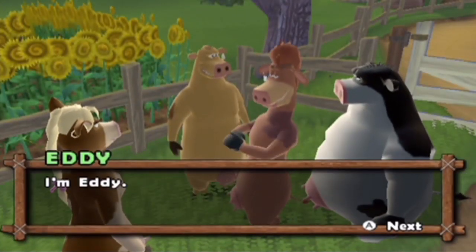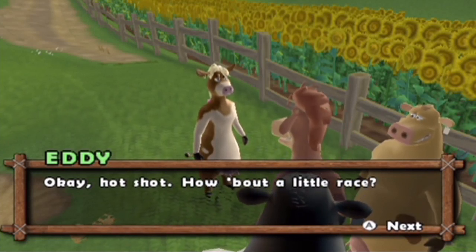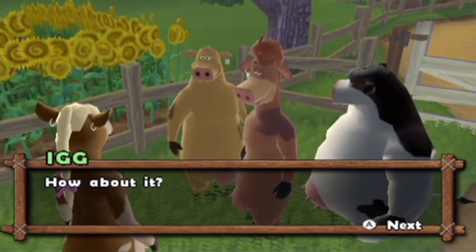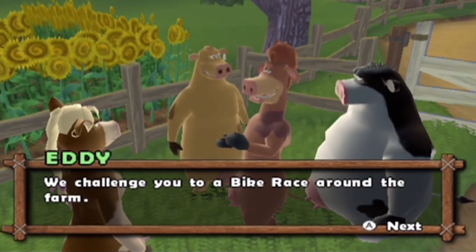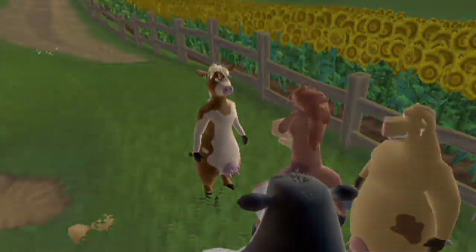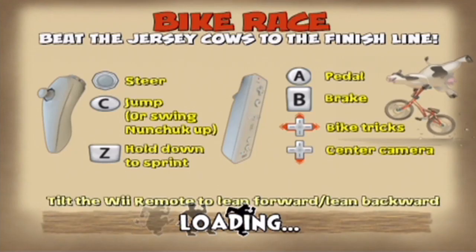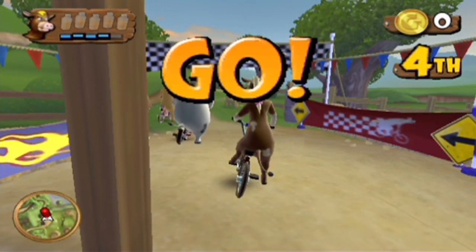Alright. I'm Eddie. How about a little race? Okay Hotshot, so we got a race. We challenge you to a bike race around the farm. Are you game? Well, we're in a game, so I guess so. Alright, so we're having our first bike race. This is a minigame technically, but you're not graded exactly. All you have to do is get first place — there's no letter grade or anything. You don't get stars for the bike race. You're just getting challenged throughout the game by the Jersey Cows. Generally you'll have bike races whenever a new area of the barn is unlocked.